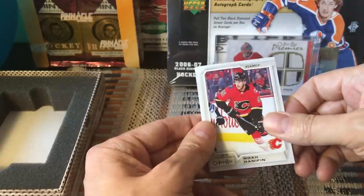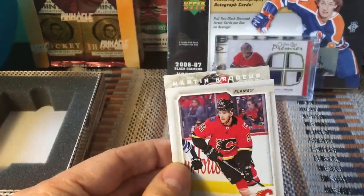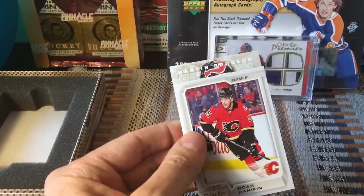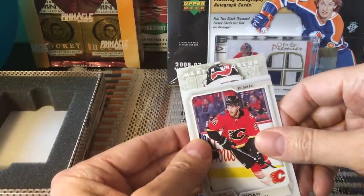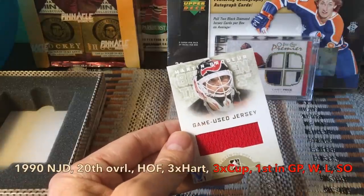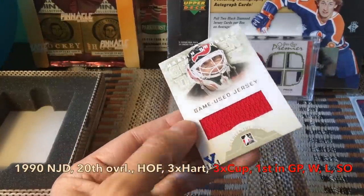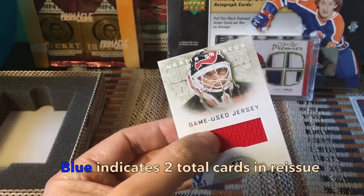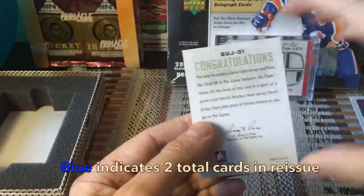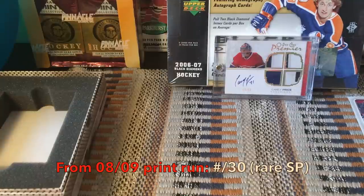Last card — are you kidding me?! We hit a Marty Brodeur jersey card, again designated one-of-one, from the Between The Pipes series. This is the best vault I've ever opened, and it was only my second one. This box just got better and better and better.